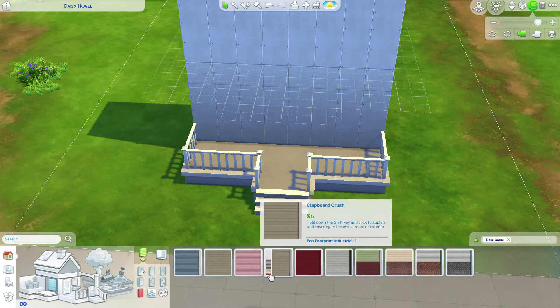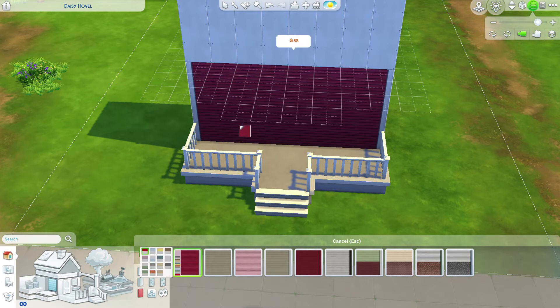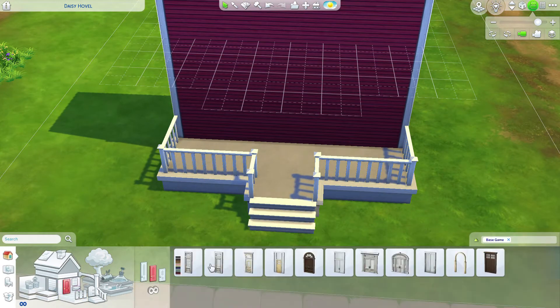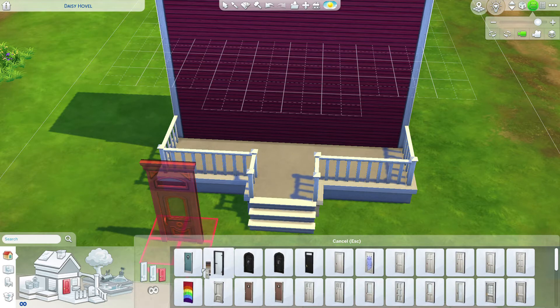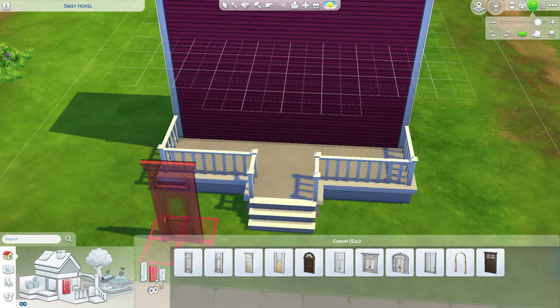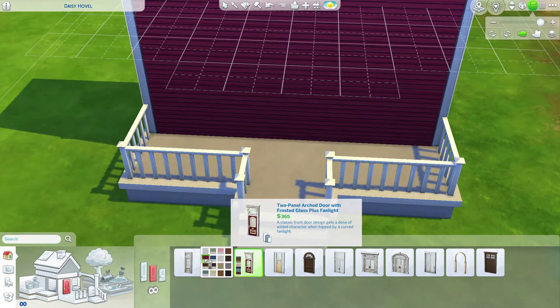Let's choose our exterior section. I wanted to go for a clapboard look and I think this red and white trim will look really nice. Our next step will be our door. There are three different door heights: tall, medium, and short. I'm going to go for a medium height door. I like this one — I think the red door with the white trim will look nice.